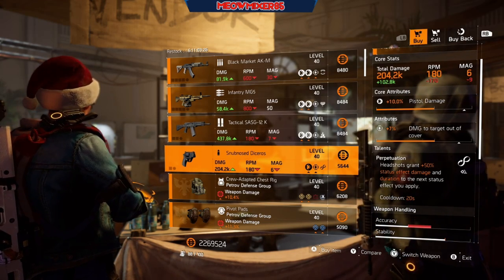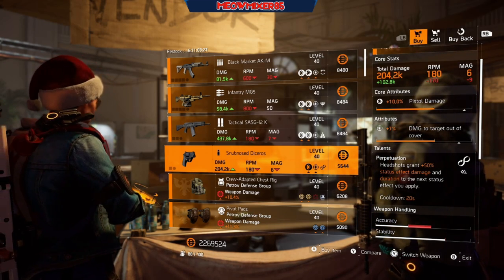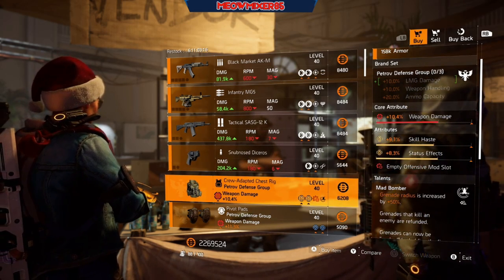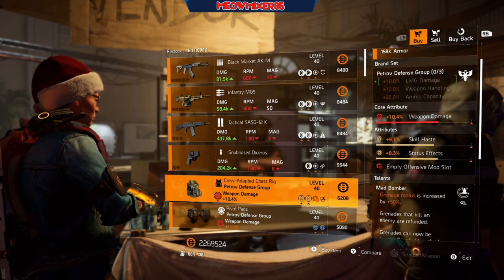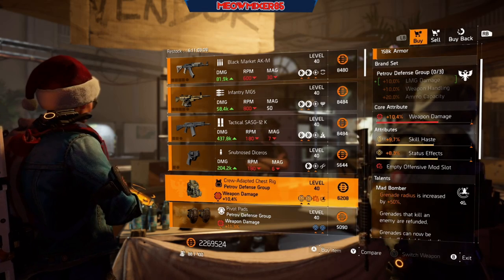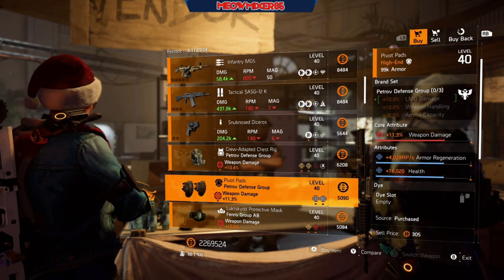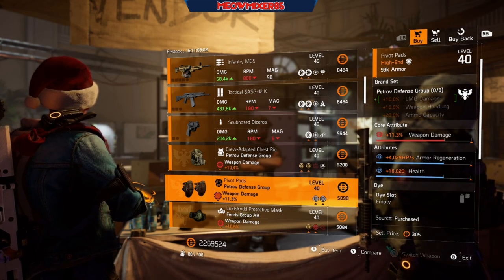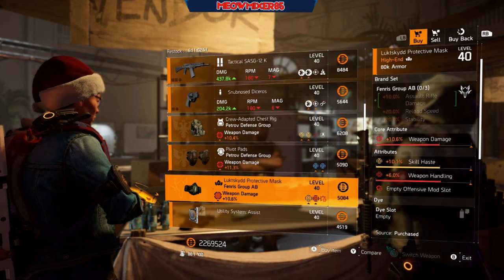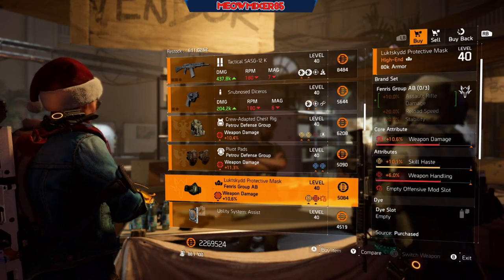A Snubnose D50 with 10 pistol damage, 7 damage to target out of cover, and Perpetuation. A Petroff chest piece with 10.4 weapon damage, 9.7 skill haste, 8.3 status effect, and Mad Bomber. Some Petroff knees with 11.3 weapon damage, 4,029 armor regen, and 16,020 health.